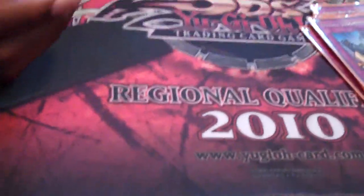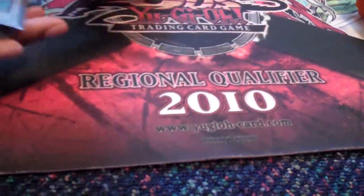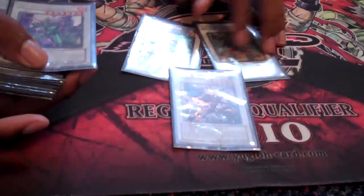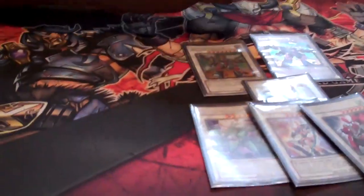That's it for the deck. It's a pretty good deck — I think it works just as good as Quickdraw Plants, maybe a little bit better. It just pumps out Junk Destroyer every turn or Drill Warrior. Drill Warrior gets back all the cards so you can spam a Synchro every turn. You can get Quickdraw back or you can get Synchron Explorer, and with Treeborn you can go Junk Destroyer every turn.